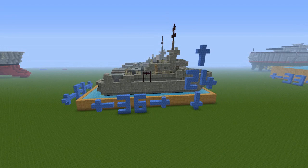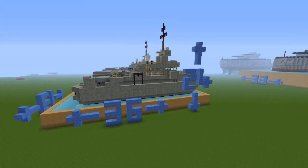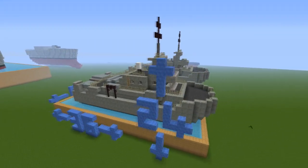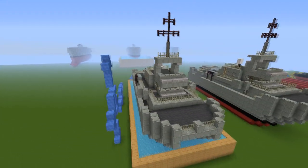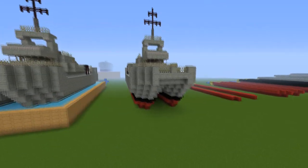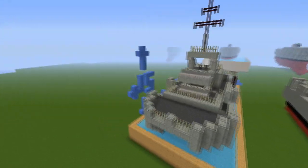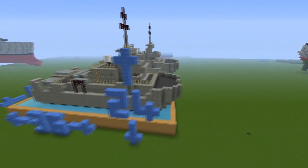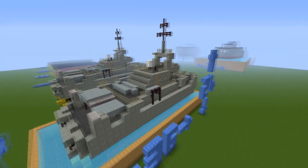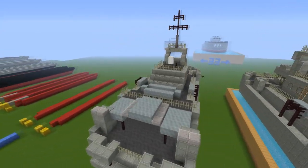Hi guys, and welcome back to another Minecraft tutorial. This one will be a kind of small-ish size, but it's still kind of going into the medium size. So this is the Paluma-class patrol boat. I'm just going to fly over it and give you guys a look. It's 36 blocks long, 24 high and 13 wide. So it really is quite a small one — quite a wide boat for its actual size.